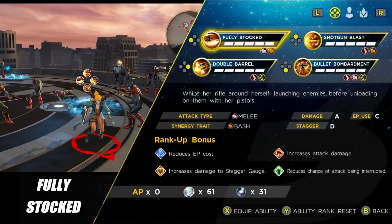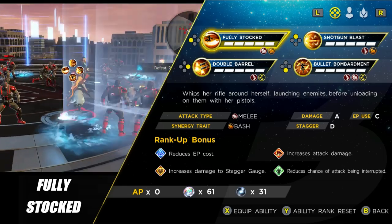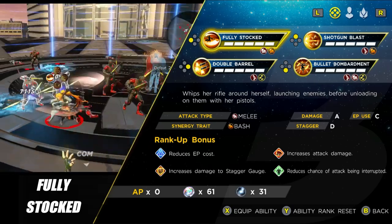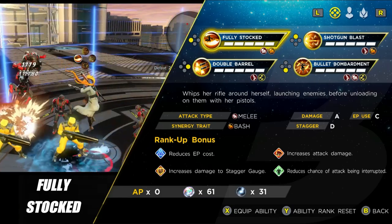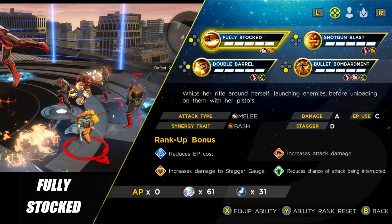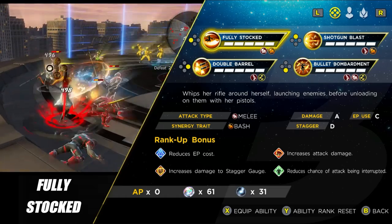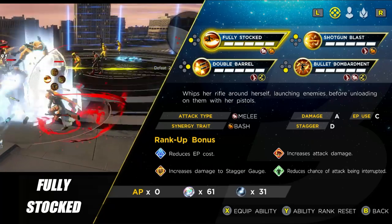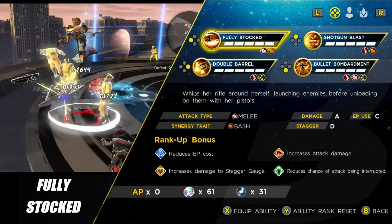The first ability is Fully Stocked, and this is one I don't actually use at all for two reasons. One, it only has the melee tag, meaning if you want increased damage on it you need to change your itemization, which will pull your overall damage down. Two, it just doesn't feel good to use — you have to be within melee range, which you don't want given her low vitality, and a lot of times the follow-up attack in the air will actually miss. Just avoid it altogether.